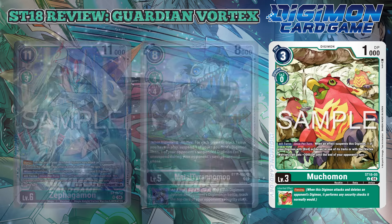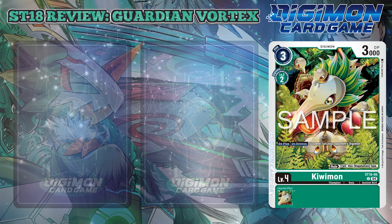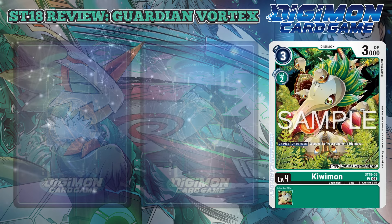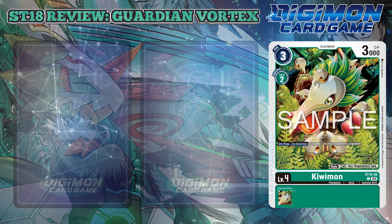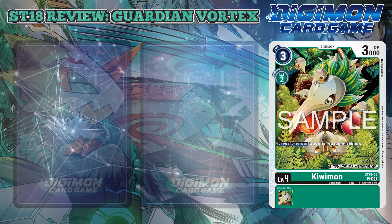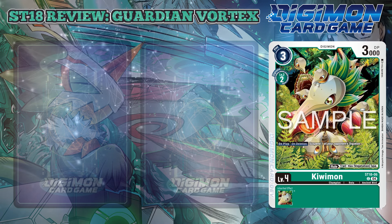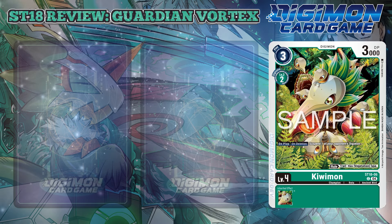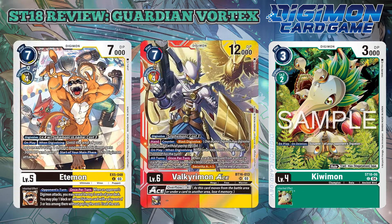Moving up the chain, Kiwimon has a small DP statline with an on-play and on-deletion effect that suspends one of your opponent's Digimon, and interestingly has a special ruling that gives the Digimon the Vegetation trait. So if you are looking for another level 4 target in green decks, you can definitely run this as well. Sadly, plant decks have largely gone unnoticed for a while now because of the very potent combination of Edamon-Valkyrie Ace, which alone can clear most green boards to nothing.